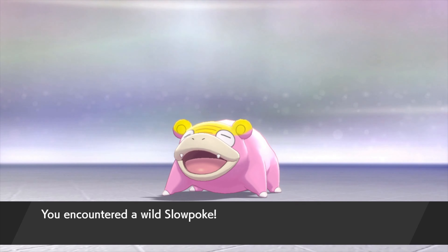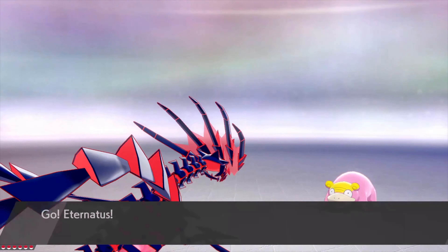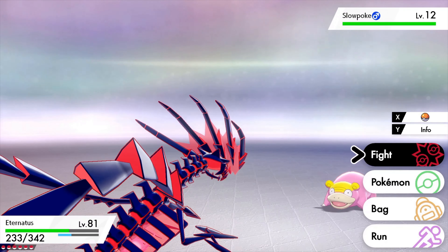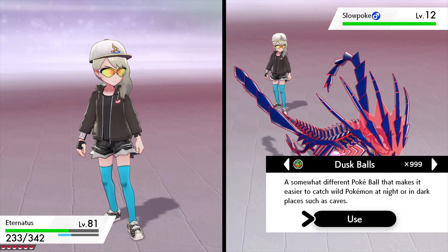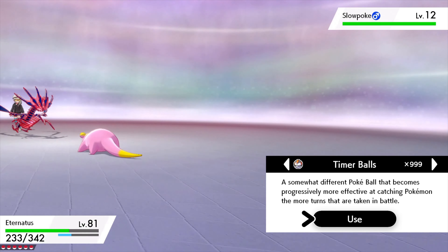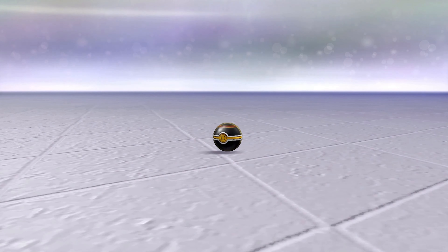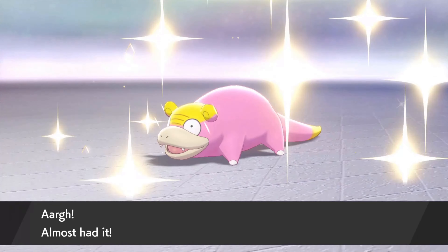Now we gotta try catching it. I have encountered wild Pokémon, or even Eternatus. I should've picked a different Pokémon. Oh my goodness, it's a level 12. Let's throw a Luxury Ball and see if we can catch it. Nope — almost had it.